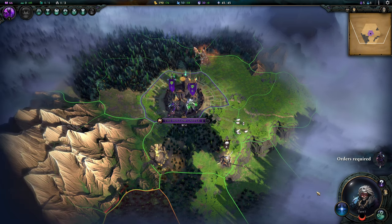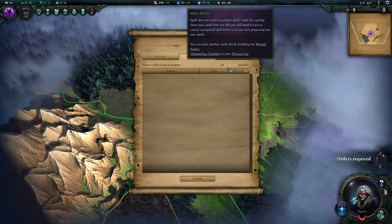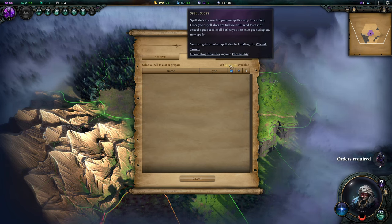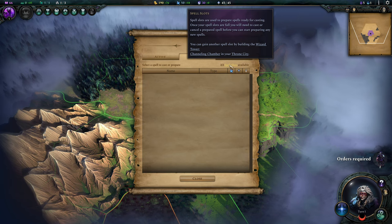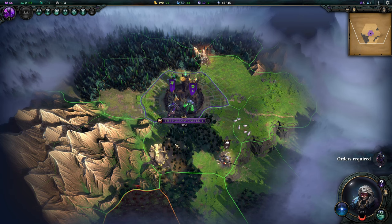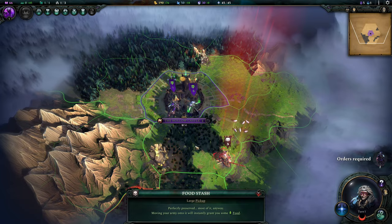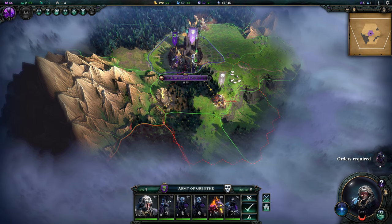They changed the way spells work — we have spell slots now. You can only have a specific number of spells ready, whereas before you could prepare ten spells and fire them all off at once. You can gain another spell slot by building the Wizard Tower's Channeling Chamber in your throne city. Looks like an infestation down there — we can move a bit. Let's just auto this — we got seven souls. And 78 food — now we're going to grow in two turns.